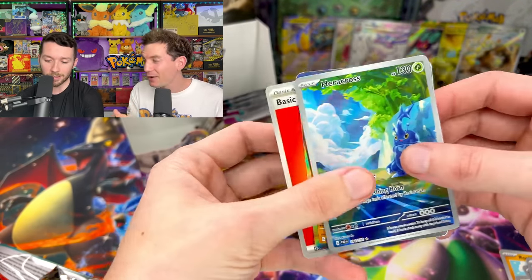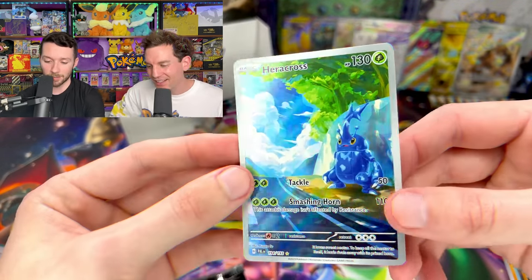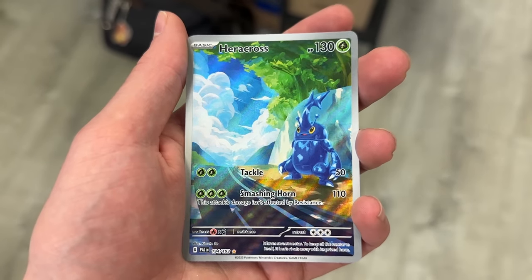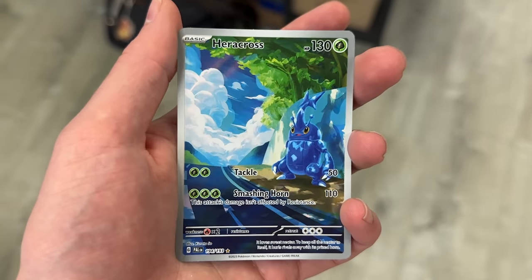And a Glimora. Let's go — the Heracross is awesome, look at that. Beautiful card. Gosh that's cool — we're filling up the binder fast. The color looks nice. Yeah this is good — either way it's good.